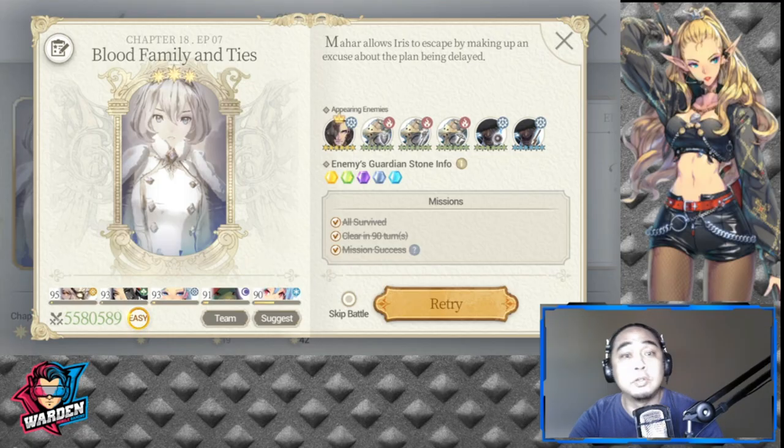Welcome back to another Exos Heroes video. Today we're going to discuss clearing chapter 18 episode 7. Mahar is back — he appeared as one of the bosses in chapter 12. Now Mahar allows Iris to escape by making up an excuse about the plan being delayed.